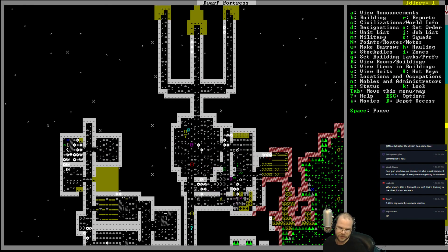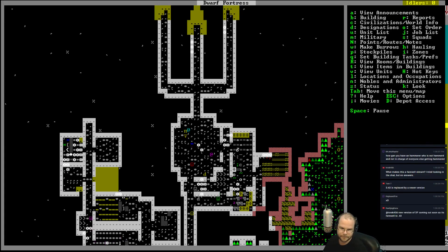I think what we're gonna do is let's set up — a little early for this, probably — we're gonna go ahead and smooth some stone in here. This will increase the value of our place. Smooth all that stone, we can engrave some walls soon.